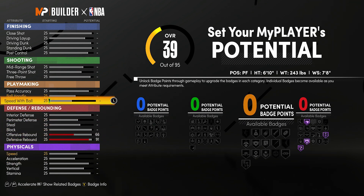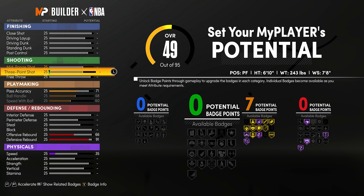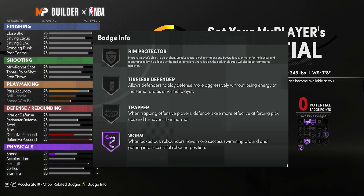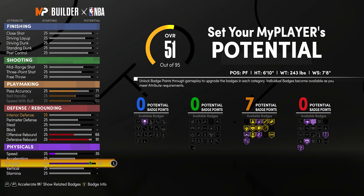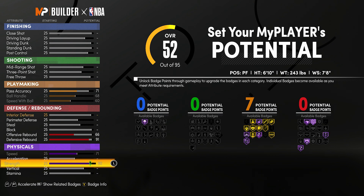First things first, to get the name, your defensive rebound cannot be above 91. If you go above that it'll change it to a paint beast. Your pass accuracy at least has to be 70 — I'm gonna go 71 for that seventh playmaking badge. If you don't have the pass accuracy that high it'll give you just the name regular interior force. We want that strength to get back down punisher hall of fame — this is a post scorer build.